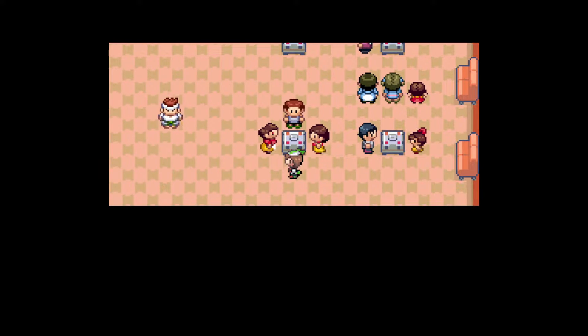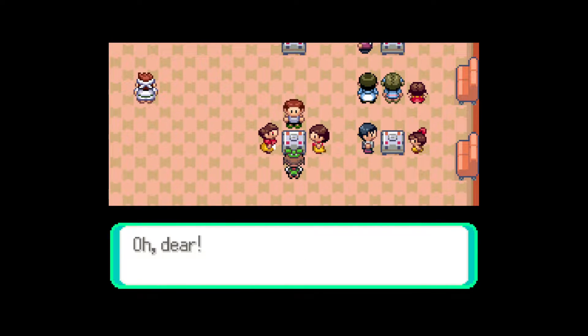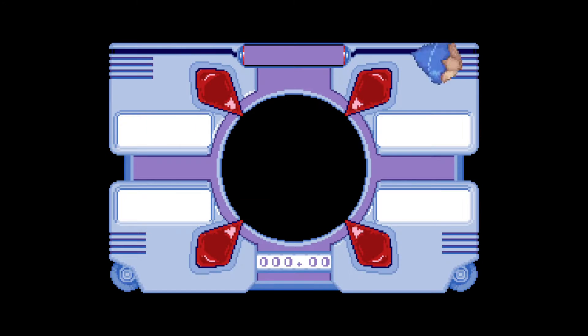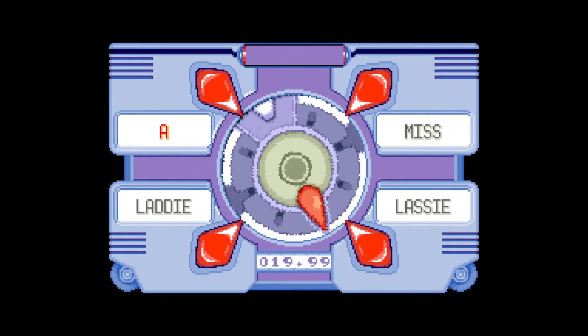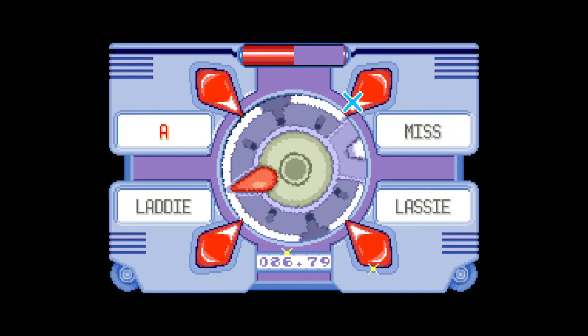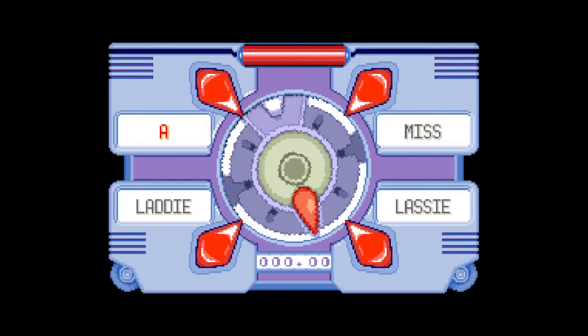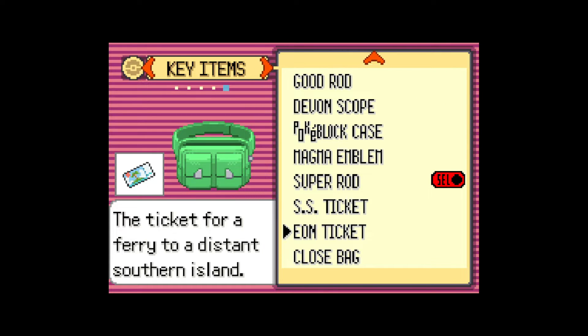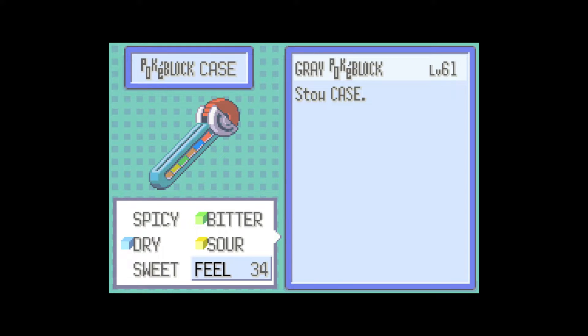There are multiple berries that can lead to a Grey PokéBlock, but one of the berries you can use is the Gatalon Berry. You confirm it and then basically let them do the work — the stats don't matter too much. If you just want a Grey PokéBlock, use a Gatalon Berry and go to the station that has three NPCs, and you'll get a Grey PokéBlock.